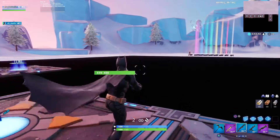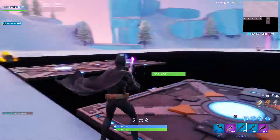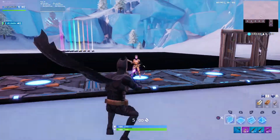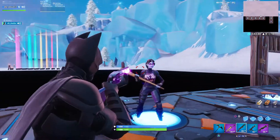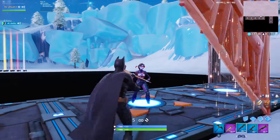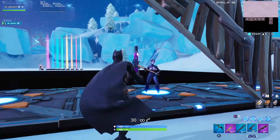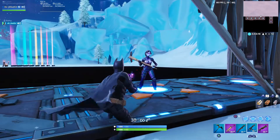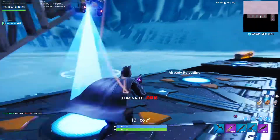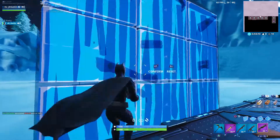If you like getting in people's faces, go with the new one because you can just click on them and don't even have to ADS. Another benefit: when you're in a box fight and your opponent is jumping around and moving, the new aim assist lets you jump around and track them too. On legacy you have to be more stationary. Being able to jump around and track them is just way better to me.